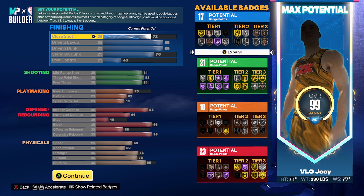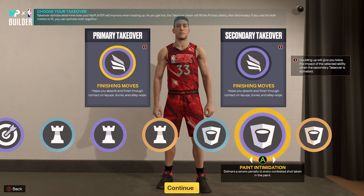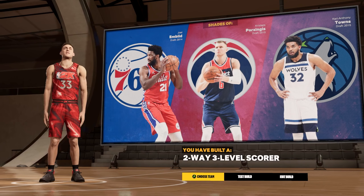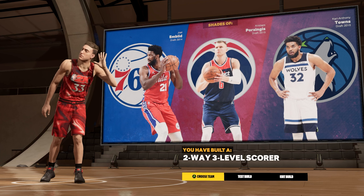This seven foot one build is going to be insane — you're a knockdown shooter, an insane finisher at the rim, and lethal in pick-and-roll or pick-and-pop situations. I've been catching insane lobs on my 6'10 stretch four with double slashing take, and it'll be the same on this build. Takeovers available include slashing, sharp shooting, playmaking, and rim protecting. Build is complete — you get shades of Joel Embiid, Chris Bosh, Porzingis, and Karl-Anthony Towns, with the build name 'Two-Way Three-Level Scorer.'